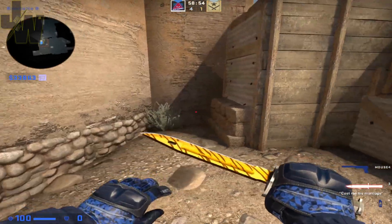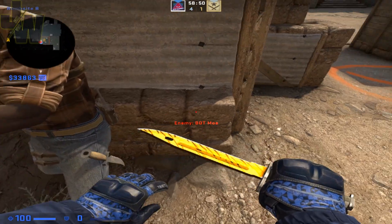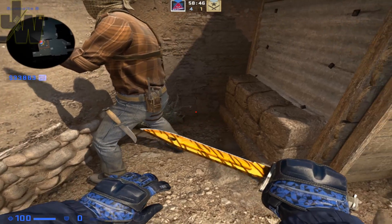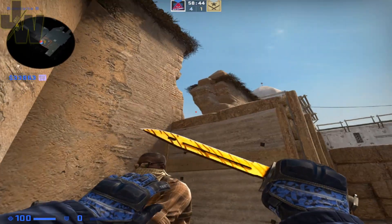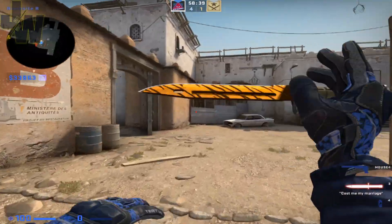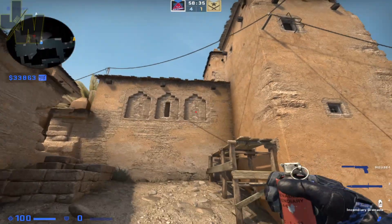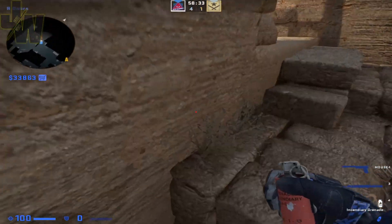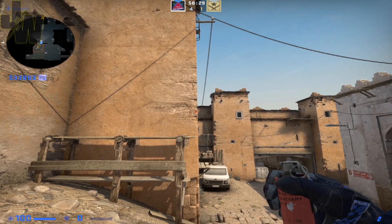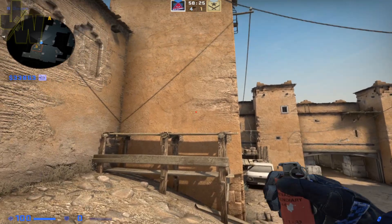this one is to molly under the window. After the bomb's been planted, usually there's somebody in here watching the window and it's quite annoying to clear for the CTs. So what you want to do is if you've got a molly or incendiary, get yourself into this corner, find this brick here, right in the centre of this brick, go to the left until you get to the centre of this rectangle here.